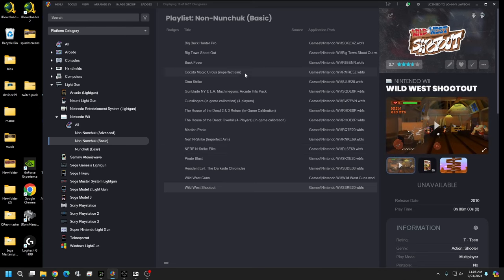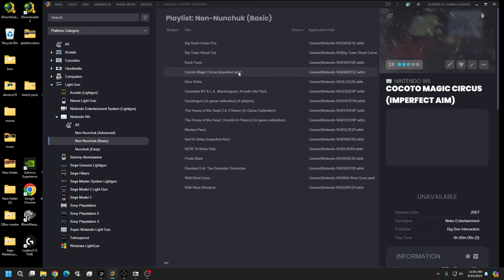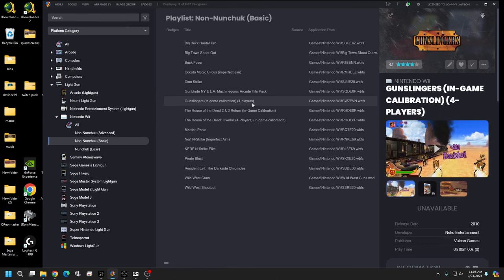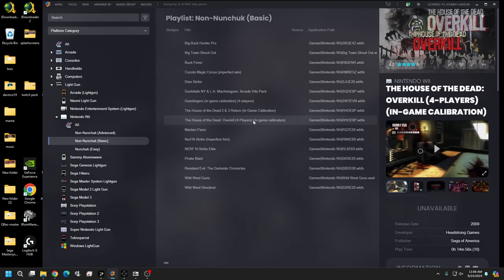A few quick notes: Cocoto Magic Circus has imperfect aim — I just couldn't get the right values to get it perfect. It's still playable but you'll want crosshairs on. Gunslingers is a four-player game, so you can play up to four players. At the end of this tutorial I'll show you how to set up four players for two guns, or even just one gun.